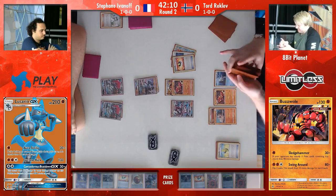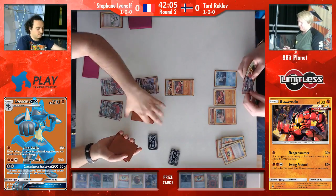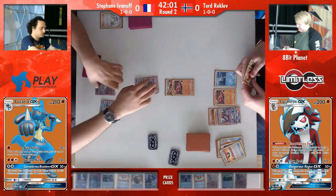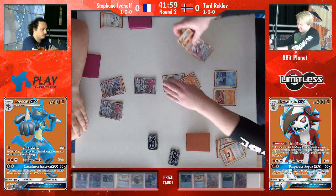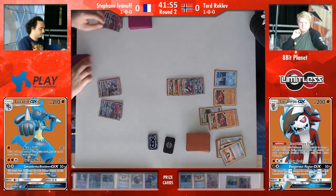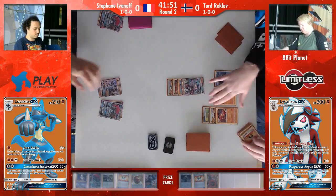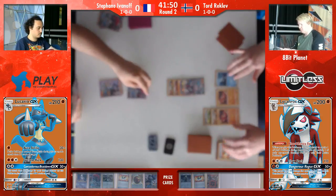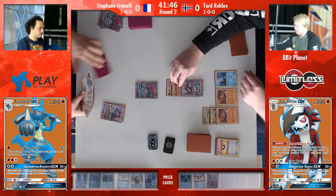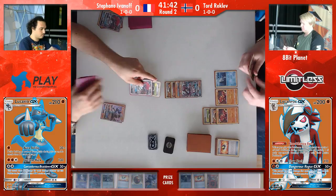He has Ultra Ball for that Lycanroc as well, which means we probably will see the Bloodthirsty Eyes come down now. As we said previously, he doesn't want to leave any damage on the Lucario, as it is able to Cantankerous. We will pull up that Zoroark and of course go in for Dangerous Rogue. Very nice there from Tord, getting down that extra energy as well. Tord actually had no hand cards left. I think he could have gone for Tapu Lele, but he doesn't play Lele.